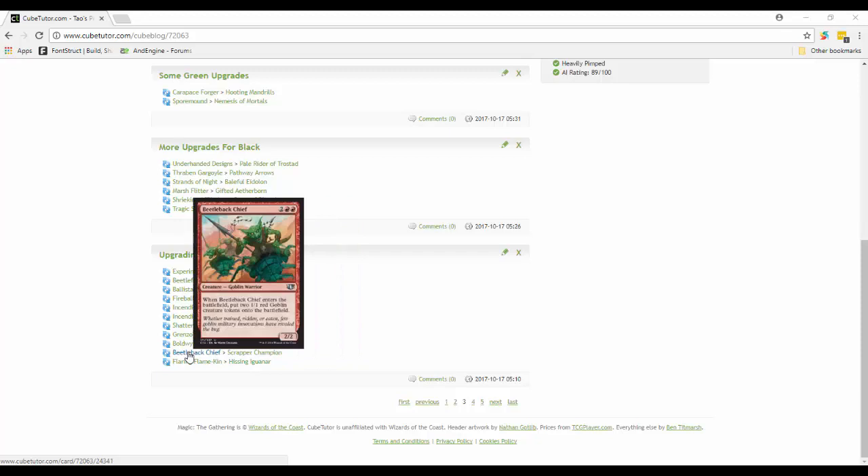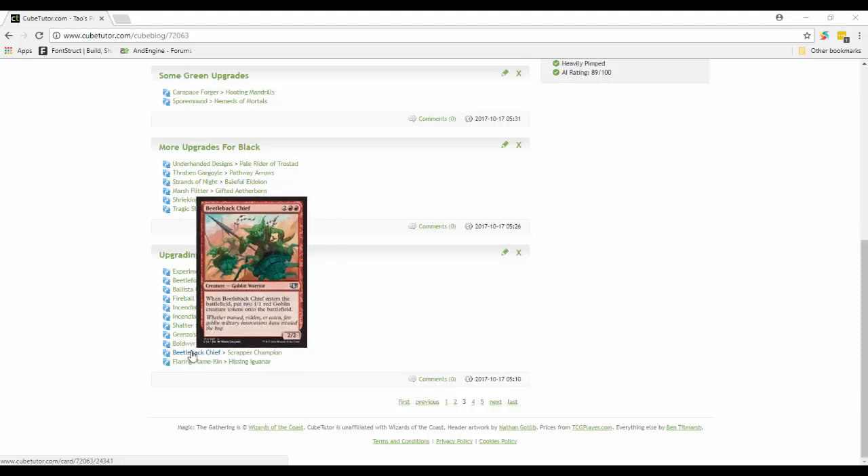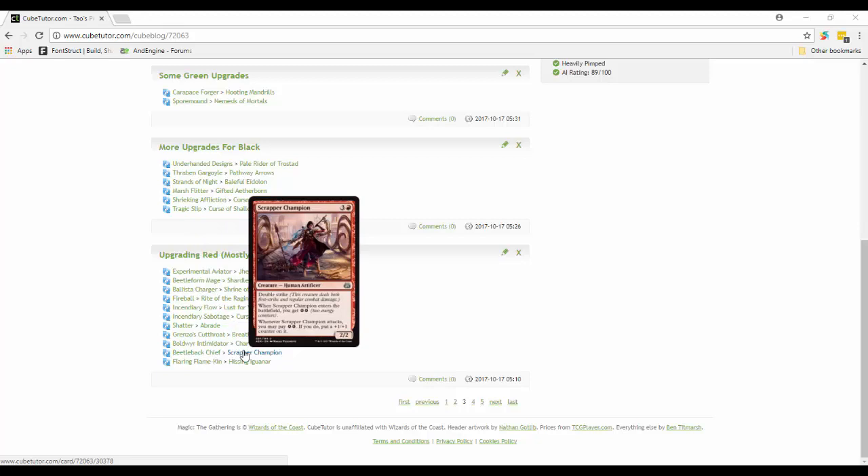Beetle Back Chief is out. Getting a 2/2 with two 1/1 red goblins is good, but I think Scrapper Champion is better - a 4-mana 2/2 that you can basically take the energy from it and make it into a 3/3 with double strike. It also fits with the plus-one-plus-one counter theme of the cube.